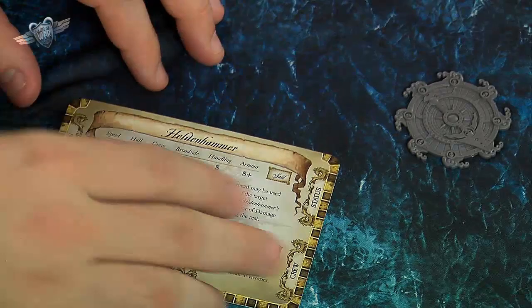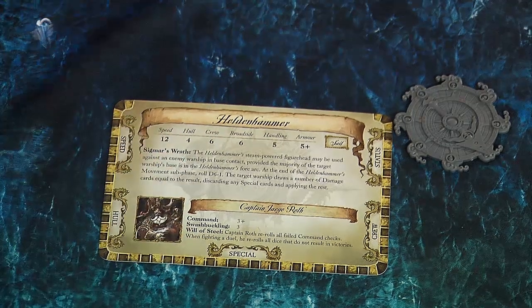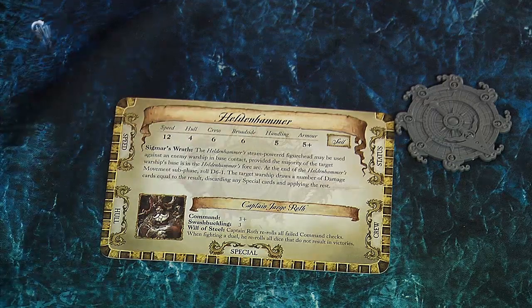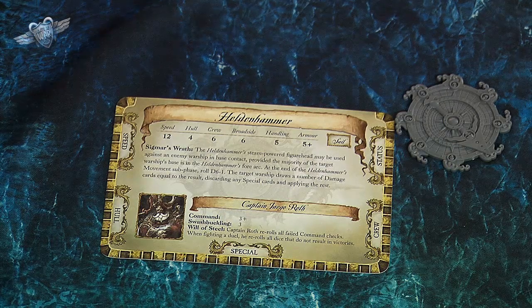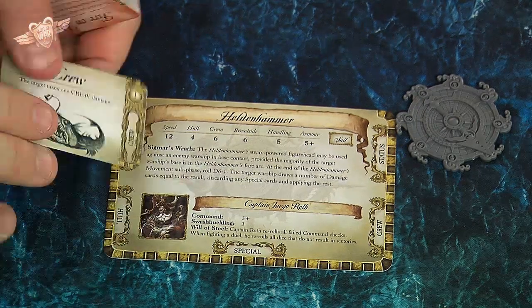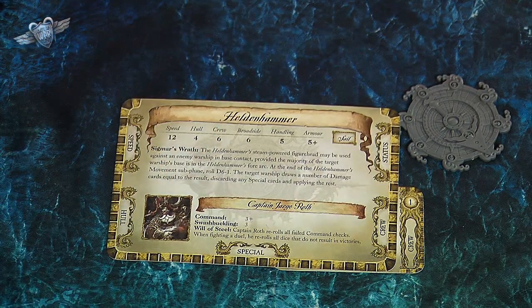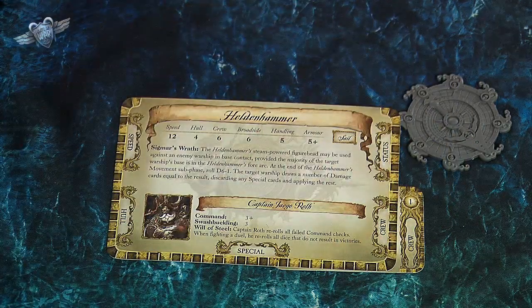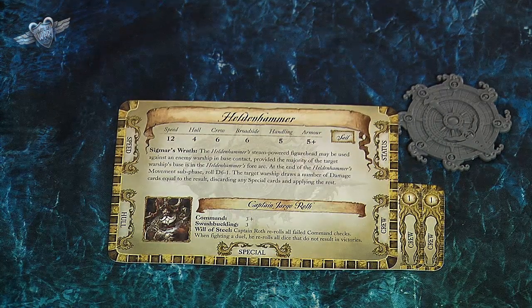So here we have the card for the Heldenhammer. You have your speed, which is the number of inches you can move in a turn — it has a speed of 12 inches. You then have your hull, crew, and broadside. Hull is 4 points. As you take damage by drawing from the damage deck, you can get special damage such as fire or crew damage, which you add to the corresponding part of the card, gradually dwindling down to 0 crew or 0 hull points — in which case your ship is gone.